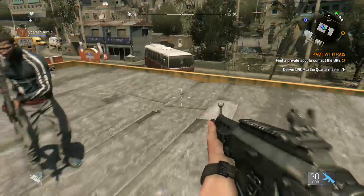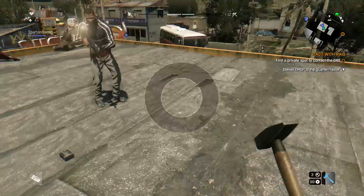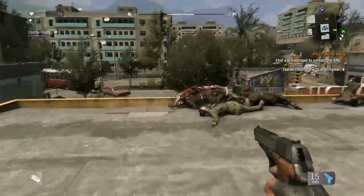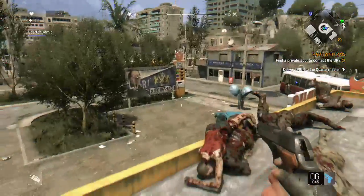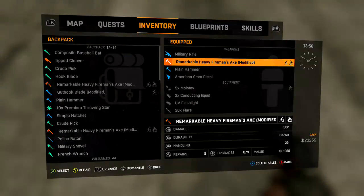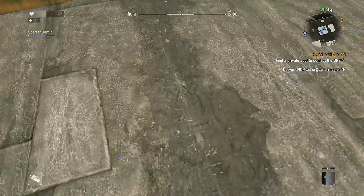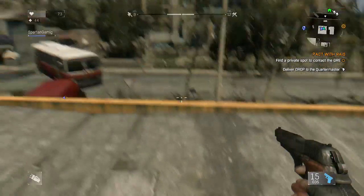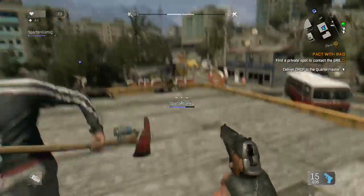Now let's do it with the pistol because the pistol is a little bit different. With the pistol you have to leave at least five rounds in the magazine. So I'll leave five rounds in the magazine, go into my inventory, drop the pistol, pick the pistol back up, switch back to the pistol — and as you can see I have full ammo for the pistol.